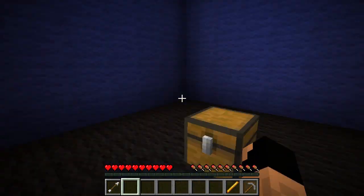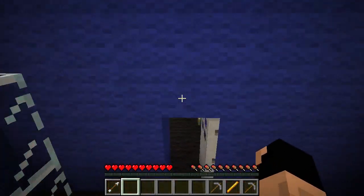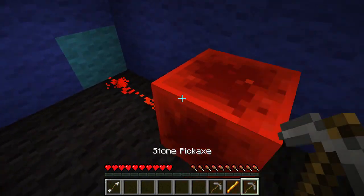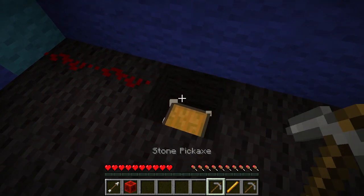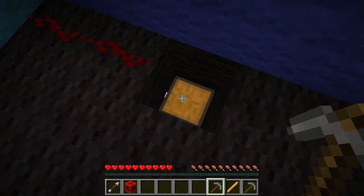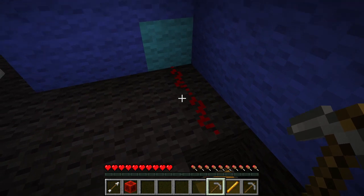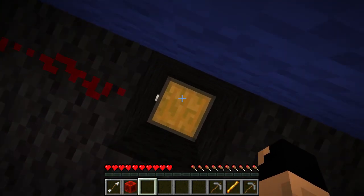Okay, now we have an empty room. 'Break block of quartz' - let's go get that redstone in that block of quartz. Redstone, nice - and then block of quartz... wait, I didn't get the block of quartz. Why didn't I get the block of quartz? It didn't drop.